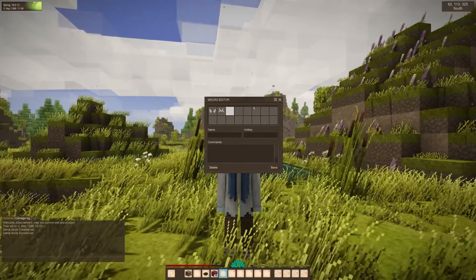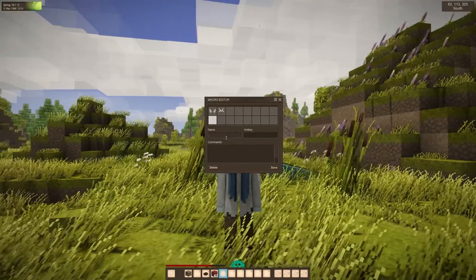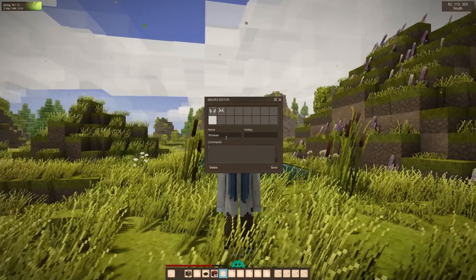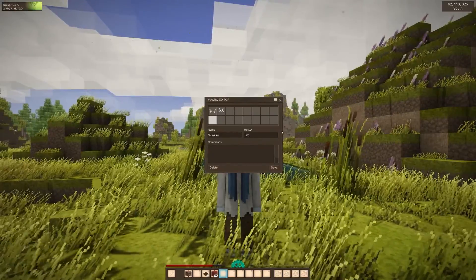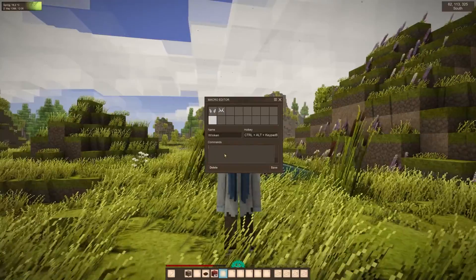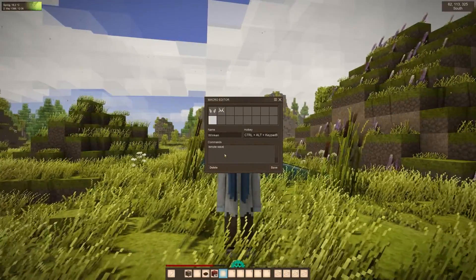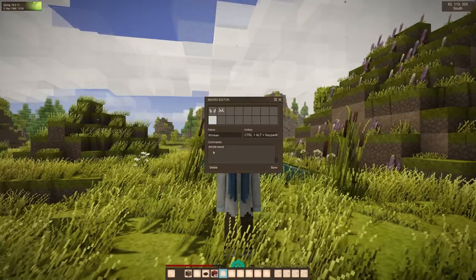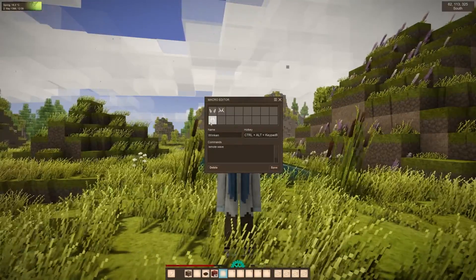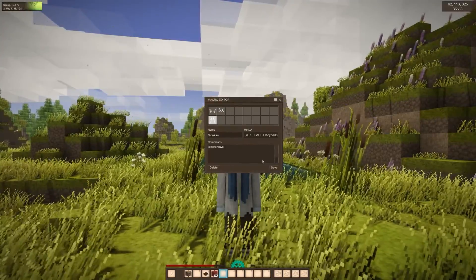We go back to a free slot and enter 'winken' as the name. We assign a new key combination — for example Ctrl+Alt+Numpad 8 — then enter the command /emote wave, press Save again, and now you can execute your new macro by pressing Ctrl+Alt+Numpad 8.